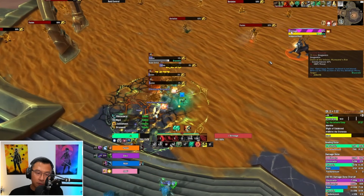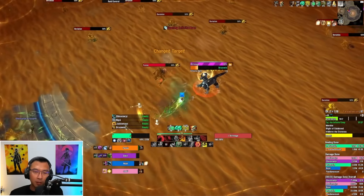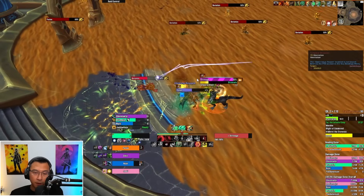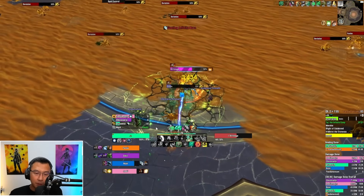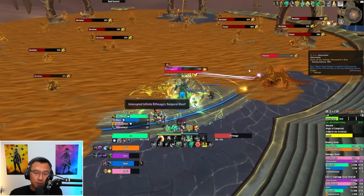I range-tag the Rift Mage hoping for range kicks. Ideally you run in and interrupt it. It does Infinite Burn — arcane damage that also applies a movement speed debuff on the target, so make sure you interrupt it. It also does Temporal Blast, a single target cast. The Rift Mage is a caster — be careful. You can see the Shammy was basically taken away by the debuff, so take note of that.